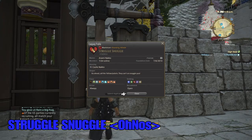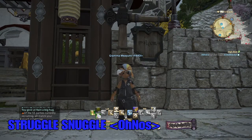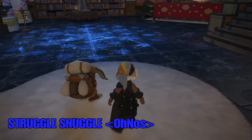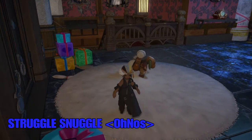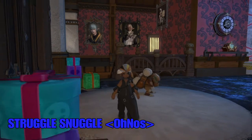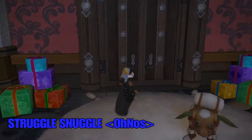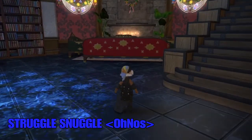That's cute. Their slogan is the same thing: 'Go ahead, call the Yellow Jackets — they can't unsnuggle you.' They're open recruiting and looking for everybody. The only thing is they do everything but role playing. So if you're looking for a Struggle Snuggle type FC, this is the place to join. Let's go check out their house. These people — wow — they have a white rug right as you come in the entrance. As soon as you come in, you're supposed to wipe your feet on the white rug before you take your shoes off? And they also have lots of presents in here — they are so ready for Christmas and the holidays.